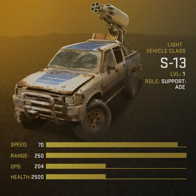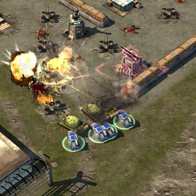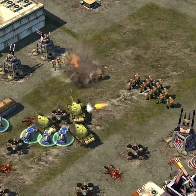The S-13 is one of the first light vehicles you can build for your army. The S-13 packs a big punch in a small package, firing a barrage of rockets that deal area of effect damage.